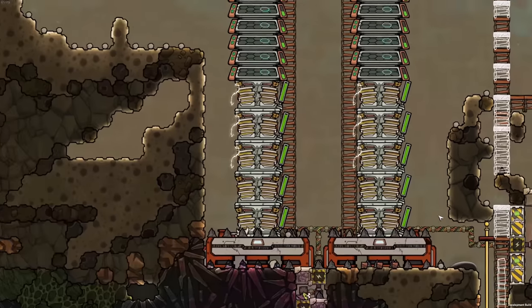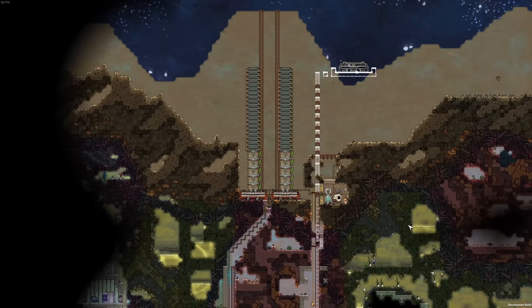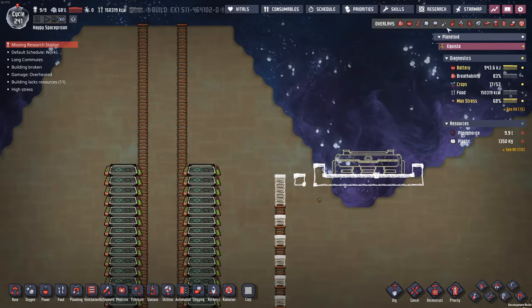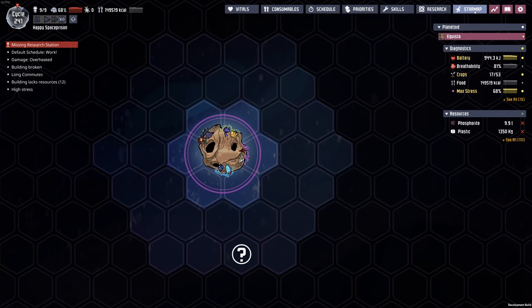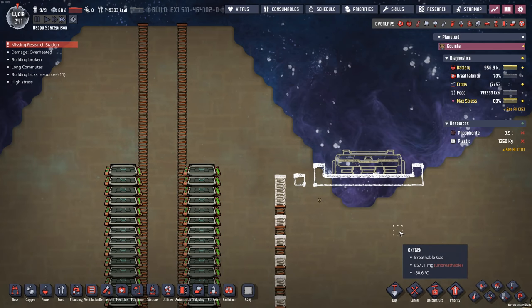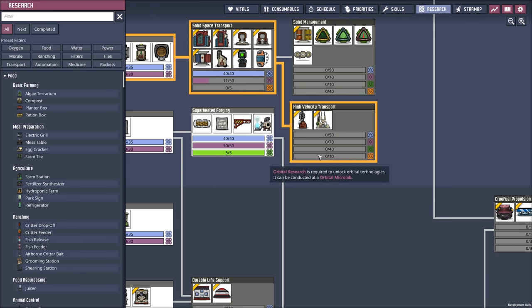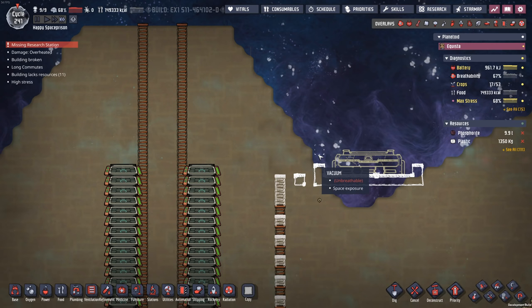Welcome back, my fellow duplicates to Oxygen Not Included today! We are going to be getting out there into space to view the star map and go well beyond our little planet here. We're looking to do some research, which I know is not terribly super exciting, but we are going to be doing the orbital microlab thing — at least that's what I'm looking to do.